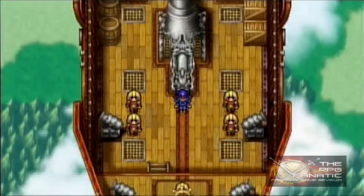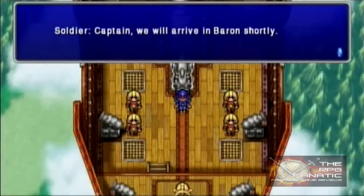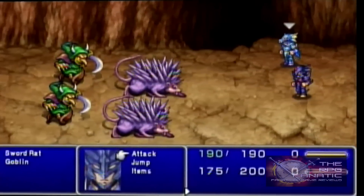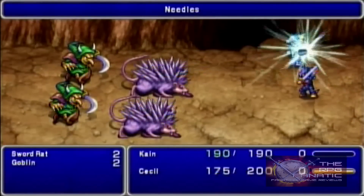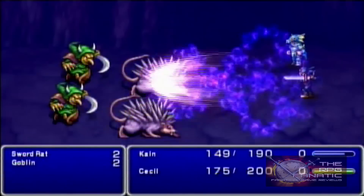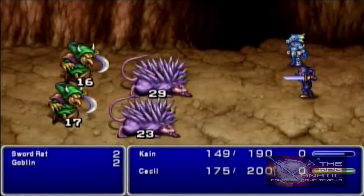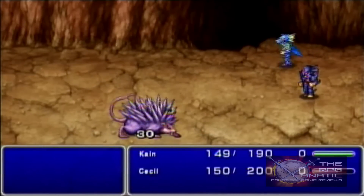Unlike the DS version, this PSP release sports a dramatic improvement to the graphics while keeping them 2D, and the English localization script is, for the first time, completely uncensored. The graphical update kind of makes the game greatly resemble a stereotypical RPG Maker game, and I don't know if that is a testament to the RPG Maker default graphics, or if it's a sign the developers didn't go far enough with the graphical enhancement. I'll let you decide.